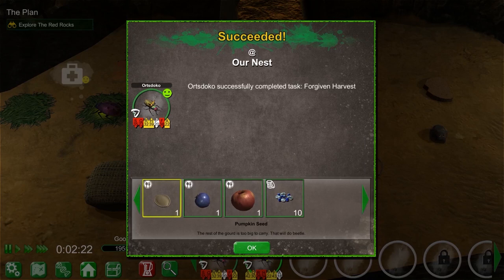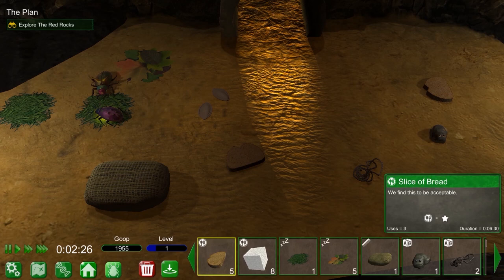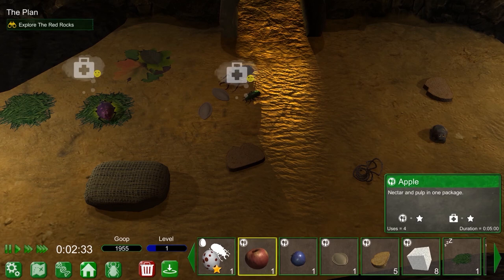We've got a pumpkin seed, a blueberry, and an apple for our nest. There are two ways to get new beetles for our collection: they will come as rewards for conquering contested territories, or we can breed our existing beetles to create offspring. We will need a combination of both — new beetles to bring in fresh genetic material to the gene pool, and selective breeding to combine and bring out the best traits.